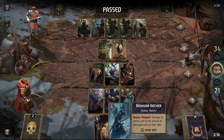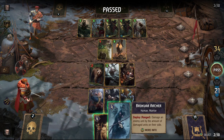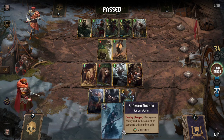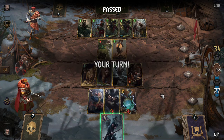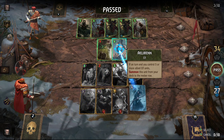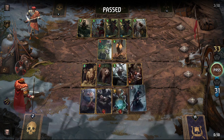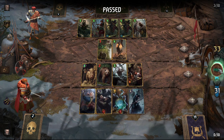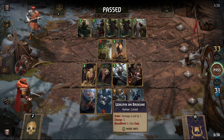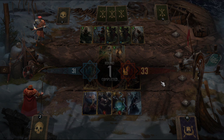In Witcher 3 Gwent, when the other person ends their turn — yeah, you have to end turn and then pass because they have one more chance. Let's keep going. It's not once — they only lose one so that's not great but I'll take it. He's gonna win. It's a one-time effect I guess — I gotta pass. One more round though.